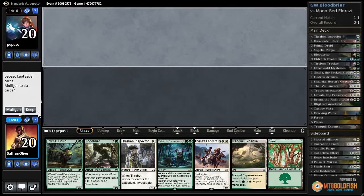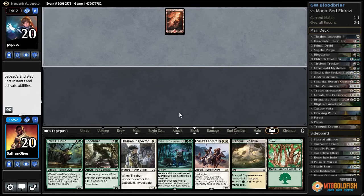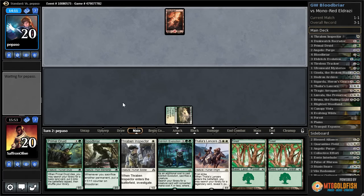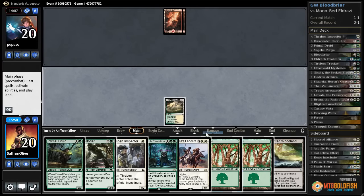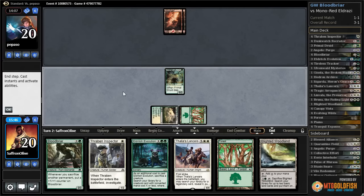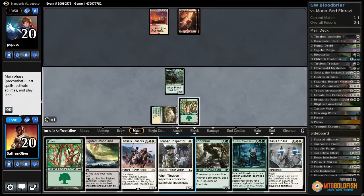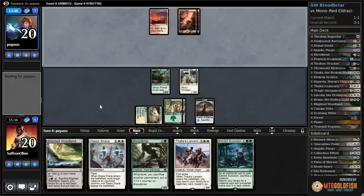Looks a little like our first hand but I think it's okay. Mountain for our opponent, they pass. We are going to need to draw lands again though. There's a land — Tranquil Expanse, go. This actually doesn't look too bad — Eldritch Evolution should be sweet. We're drawing lands like crazy so let's lead on Primal Druid, pass the turn. Another land for our opponent — do they have a Matter Reshaper? Opponent passes. Let's play Thraben Inspector, get a Clue, play a Forest, and pass the turn.